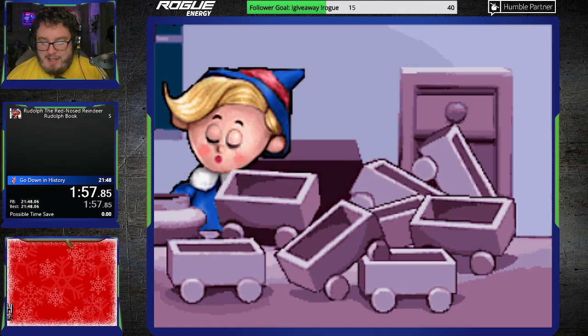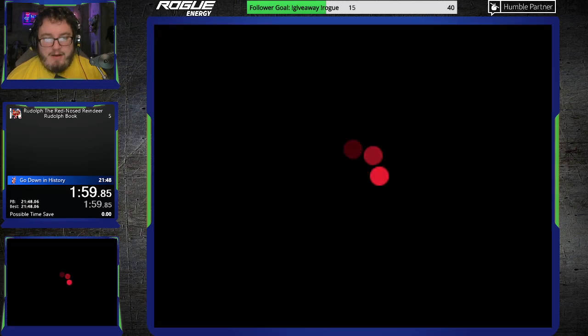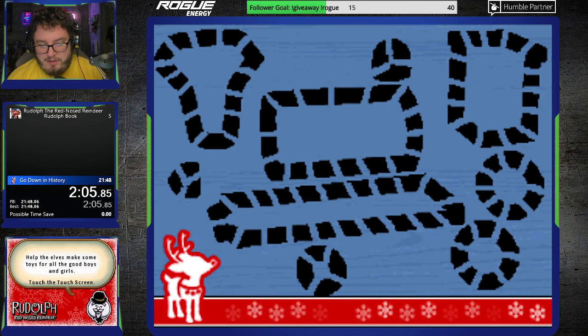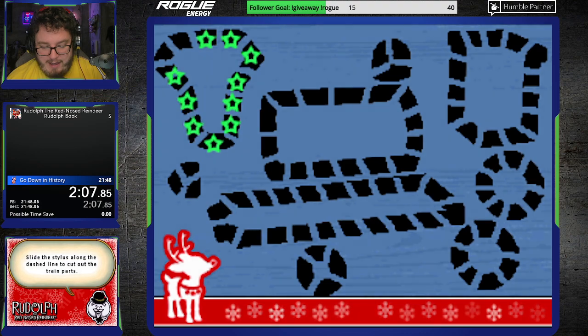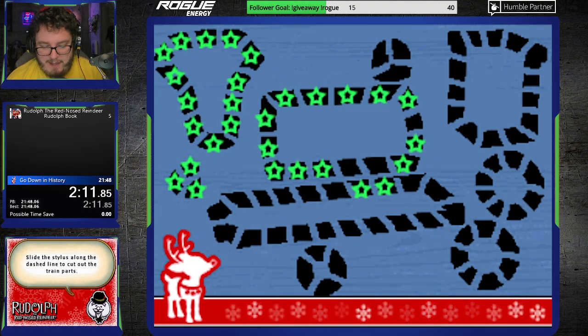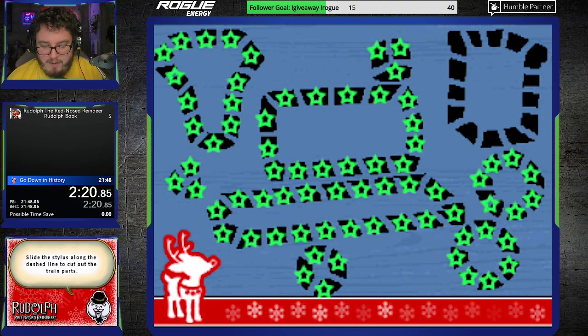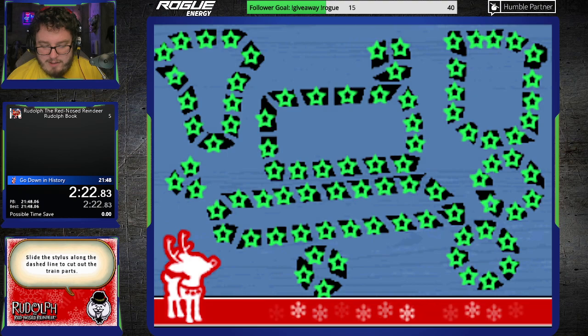Not that it matters anyway, because this game is terrible. How we're mashing here, by the way, is we're just hammering the stylus in the bottom right corner of the touchscreen of the DS. Now we've got a tracing perforation thing where we have to cut out each piece of a train here. And then we have to put the train together and then paint the train, in a way. You'll see what I mean in just a second.